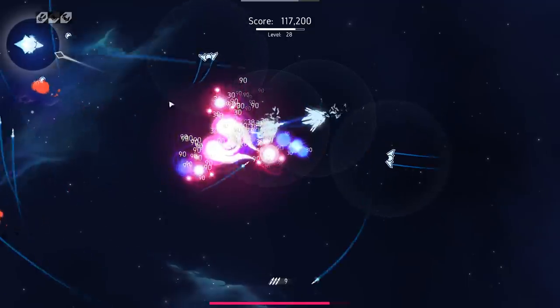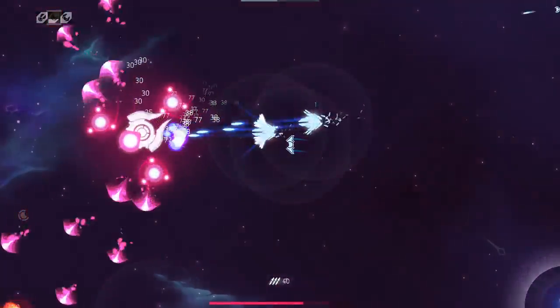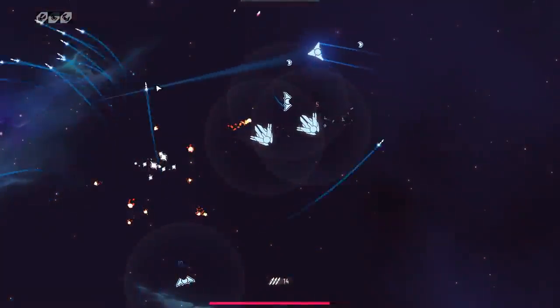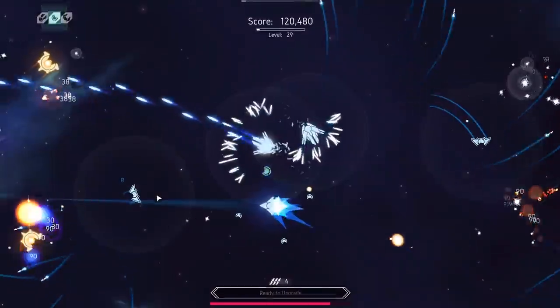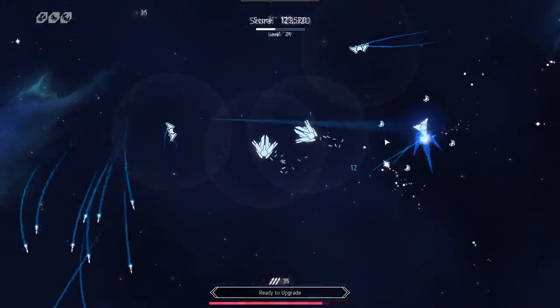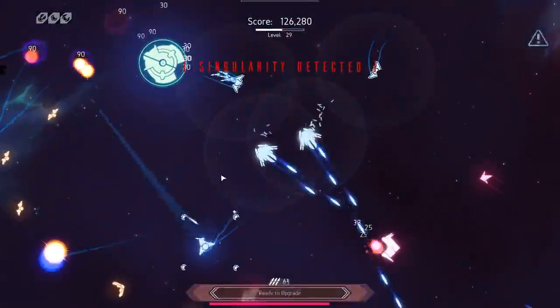We're getting to the higher levels now — boss monsters everywhere. How that turret survived I have no idea — he face-tanked the boss laser for any amount of time. That thing just vaporizes basically anything that it touches, except for that turret in particular apparently.